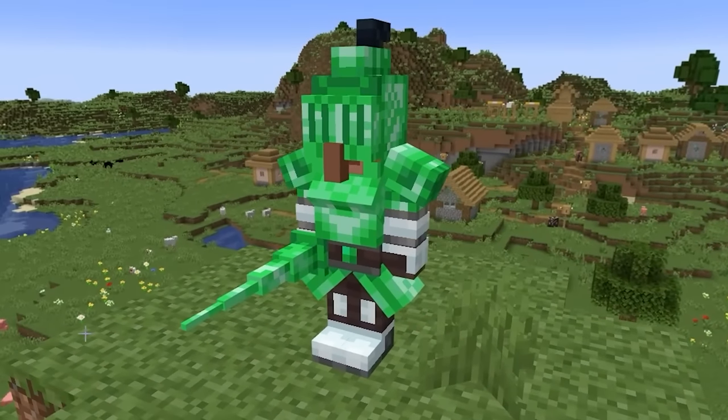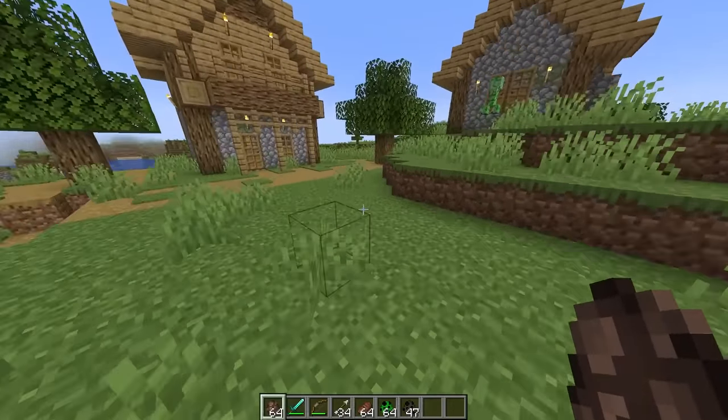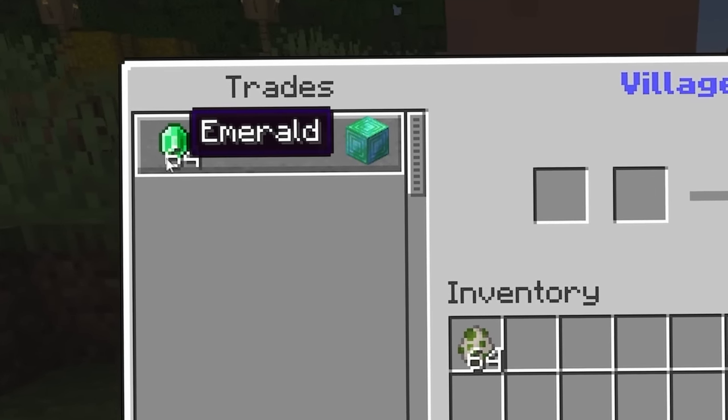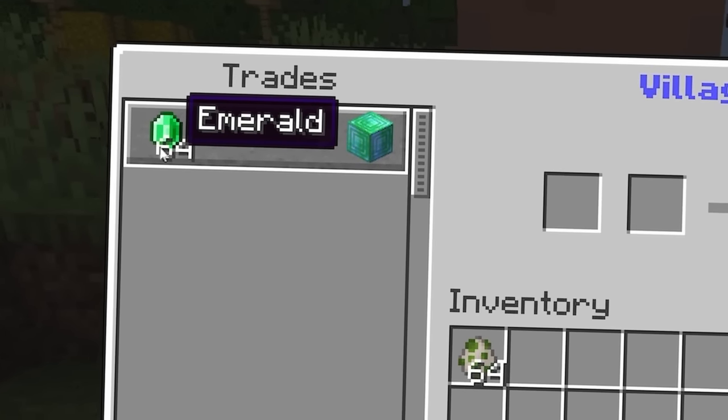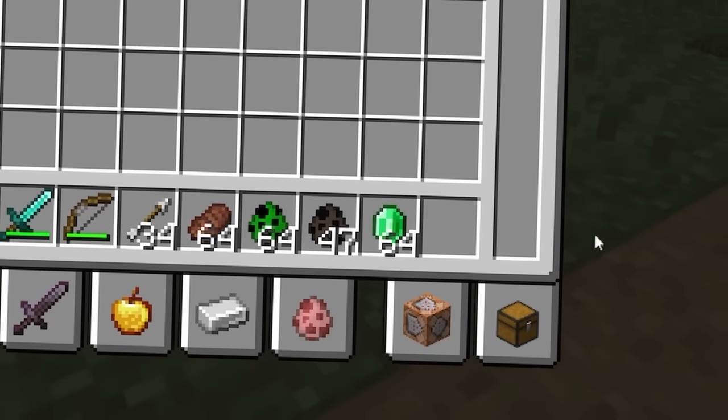Let's see how he looks in Minecraft. This is a perfect place to set down our better villagers. Any good villager needs a little incentive — we've got to come up with 64 emeralds. That's going to take forever, unless I finagle the system slightly.